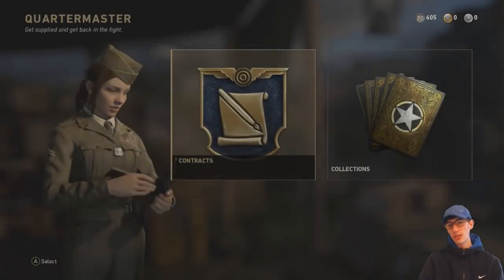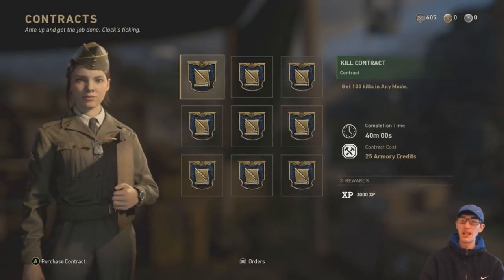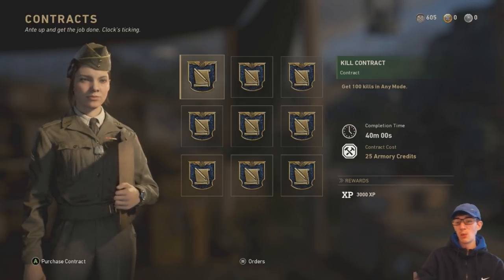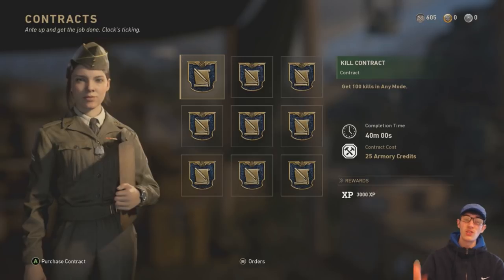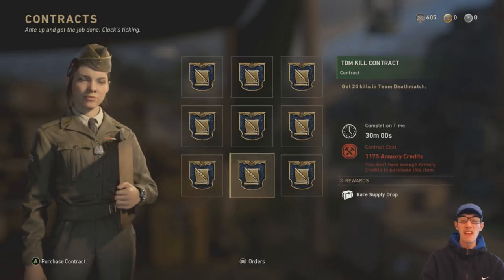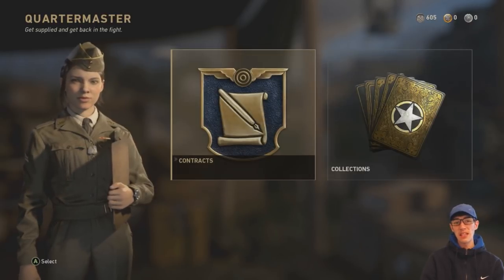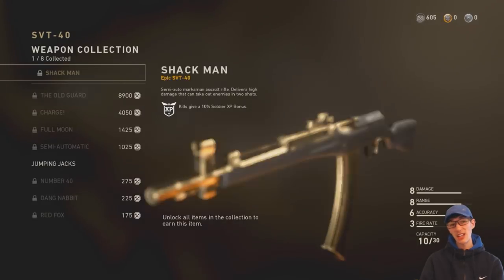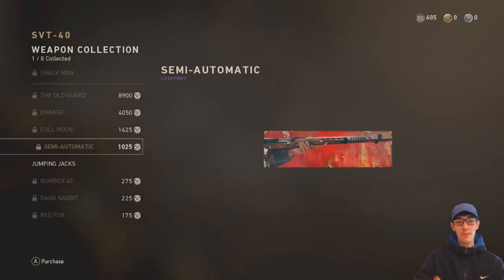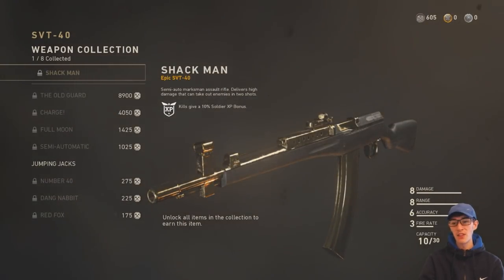If you come over to your Quartermaster, your armory credits are used to buy contracts. For example, you can get one that rewards you with XP. So you can use armory credits to buy contracts which give you XP — they vary in difficulty — and you can get supply drops from them and various other things. You can also buy weapon collections, and at the end of it you'll get an epic variant for a gun.